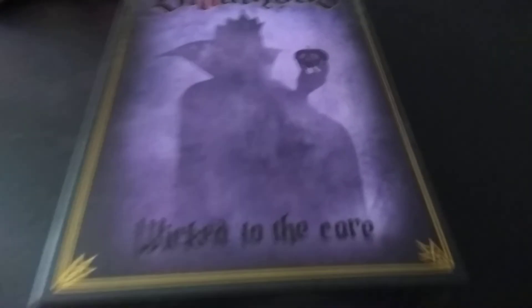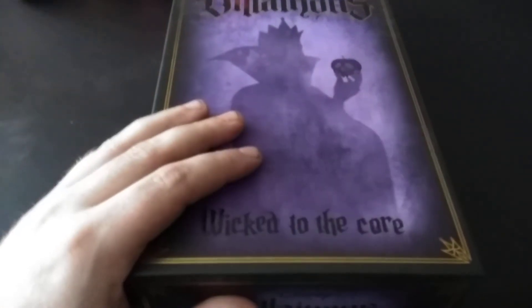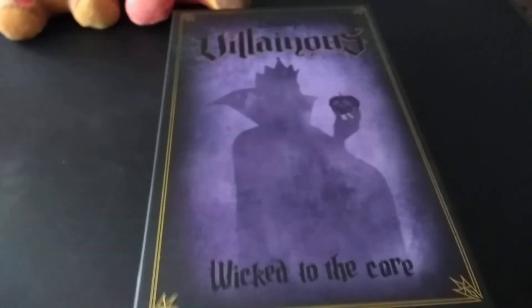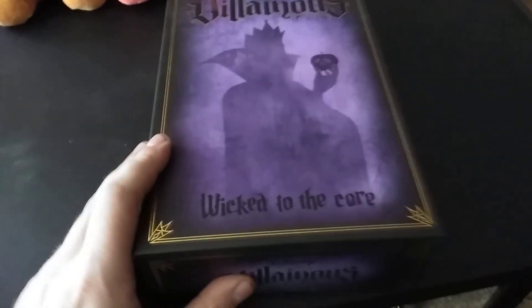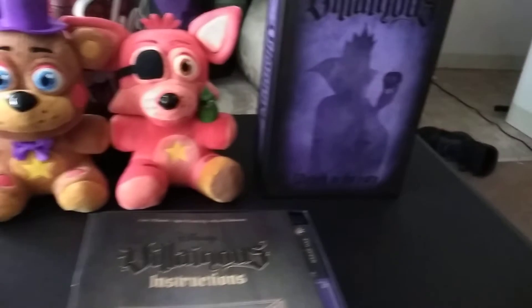It says Wicked to the Core, so let's open this bad boy up and see what the items are inside. I'm going to have to hold on to this with only one hand, and it's going to be hard for me. Okay, it's open. Here we go. That's Wicked to the Core right here.